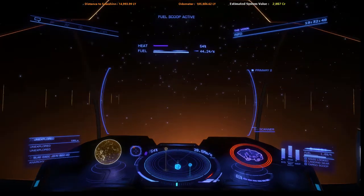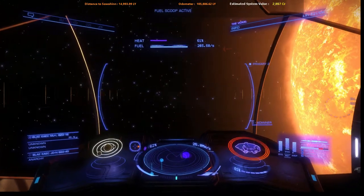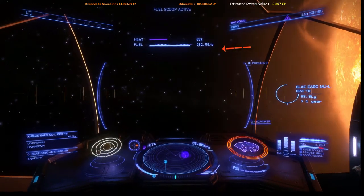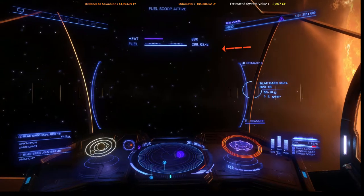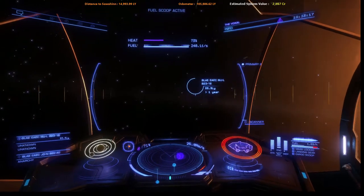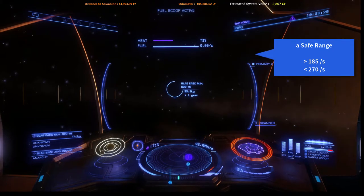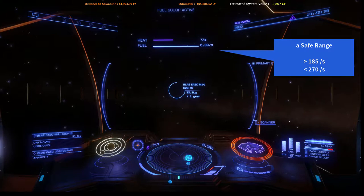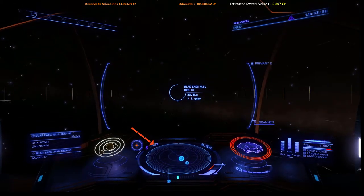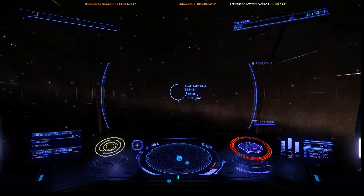Understood. 25%. Fuel scooping. Next system in route. Locking system destination. Now here you can see at the top of the screen the two sets of numbers. The 63% represents how hot the star is — how much heat I'm taking on. The fuel indicator is the rate that I'm scooping. I try to keep that right around 250 when scooping a star, which usually prevents me from overheating. Full speed ahead. Maximum velocity engaged. I can start incurring heat damage once my heat gets much over 70%.